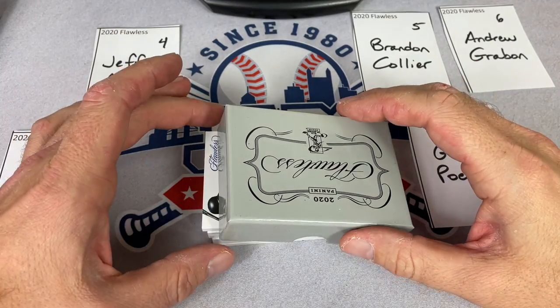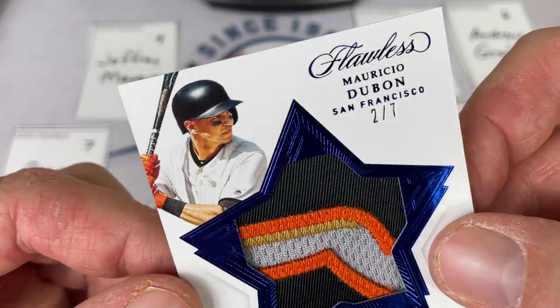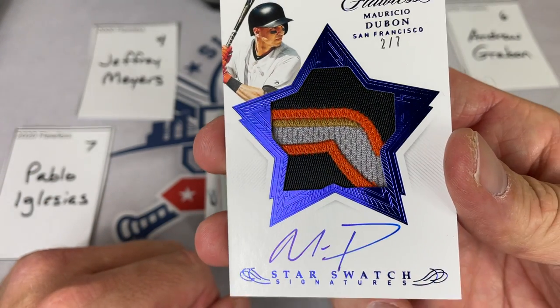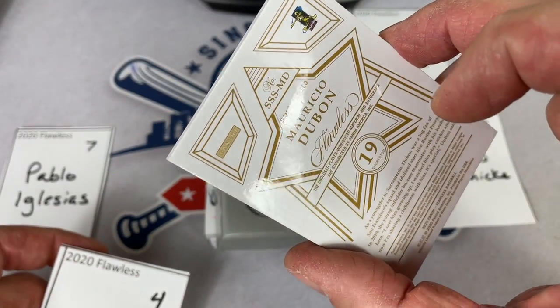Jeffrey's up now — our fourth card. I was hoping for a second there that it was going to be Craig Biggio — kind of looked like Craig Biggio from the top just looking at it. But it's a low number, out of seven. It's a Mauricio Dubon star swatch signature out of seven for Jeffrey. Nice looking card right there. Here's the back of it.